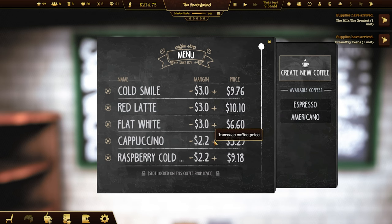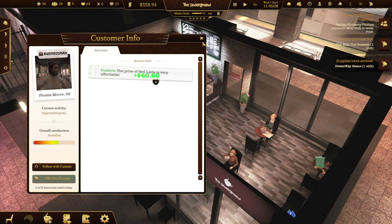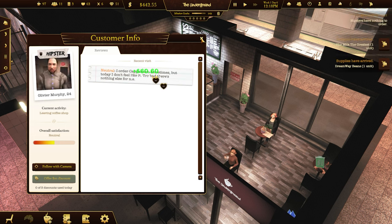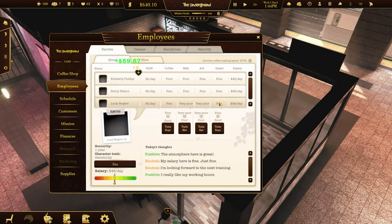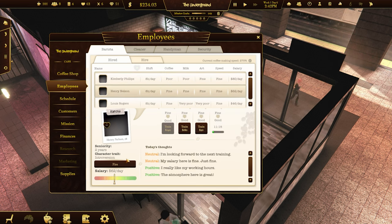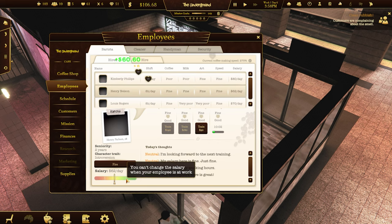Let's bump everything up to $3. Holy doly - things are very expensive. People still - latte's a little bit high. Red latte's very affordable. He didn't want to order anything - just has nothing to order. Let's get their speed. I'm going to upgrade their salaries as well. Train you and them will change. You can't change them while they're at work so I wait for them to leave.